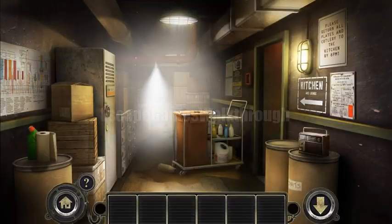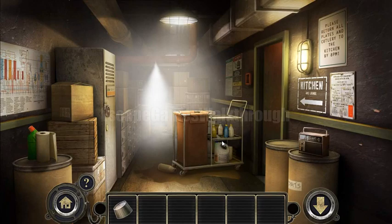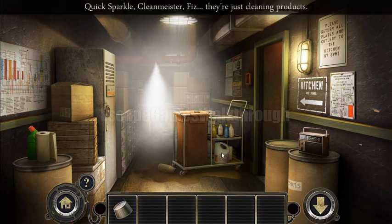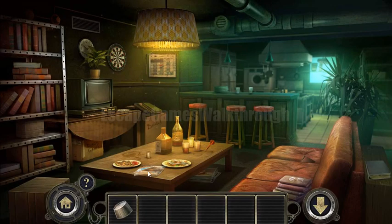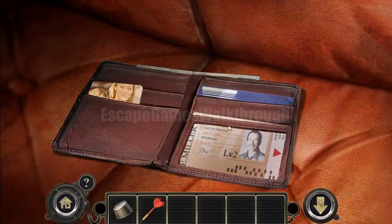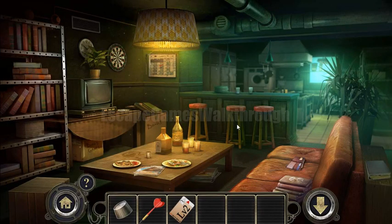Let's go further. Here is the radio and we can take the button. Here is a lock. Here is steam and we need to find the valve to close it. Looking here, we can take a dart. Here is also a wallet, and inside the wallet we can take an access card.